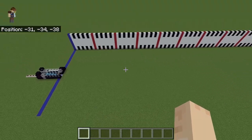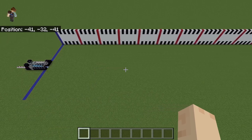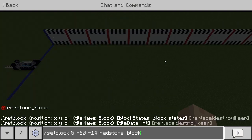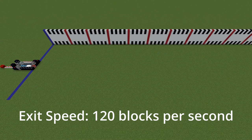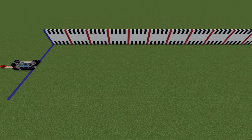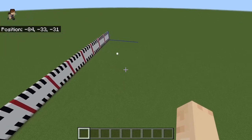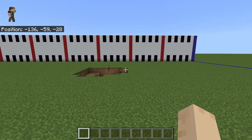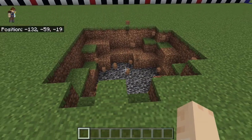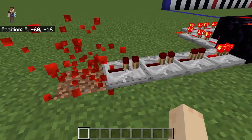I'm going to use a command to activate it first, then I'll show you with a button. As the cannon fires, you'll see the speed of the TNT projectile is incredible — much faster than you would normally see. The TNT ends up leaving its crater right around the 120 to 140 block mark down the range. This first shot is closer to 120.